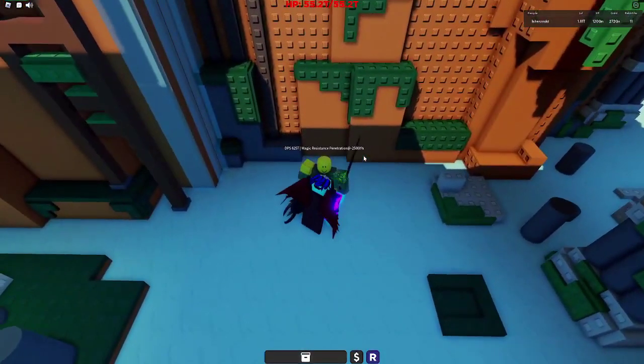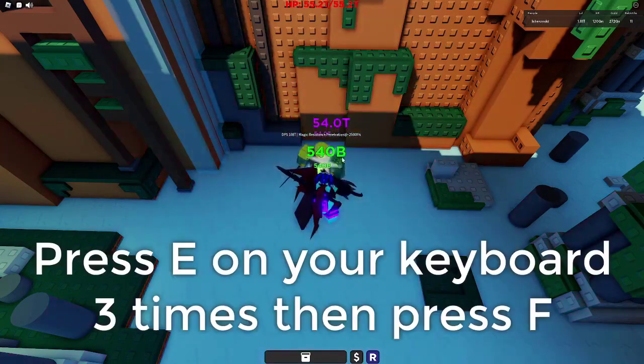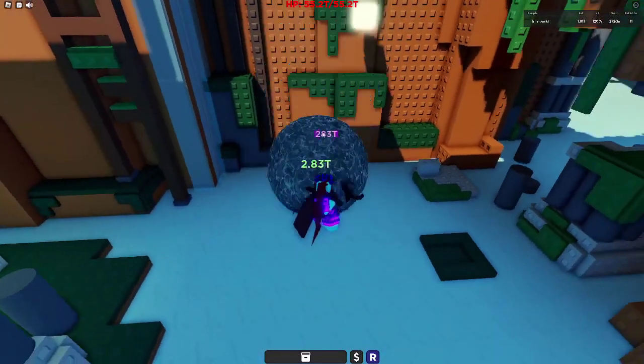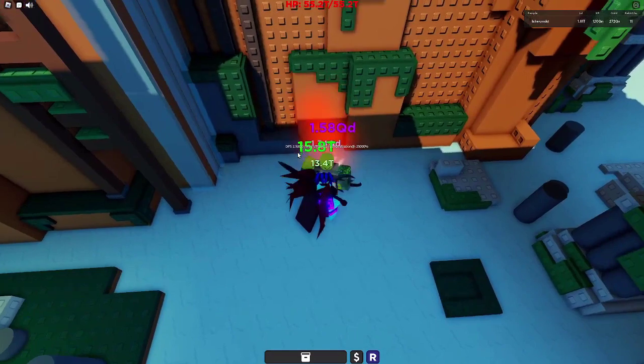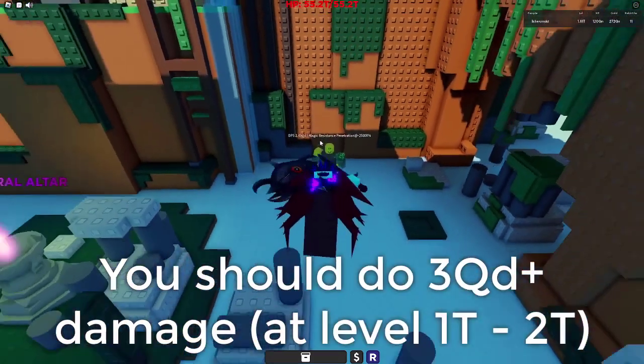So first of all, this is the DPS. I'm going to press E and then press E two more times — so press E three times in total. Now we've done it three times, you want to press F and you should see that the boulder up here makes you do QD damage. So we're doing three quadrillion damage with this build.